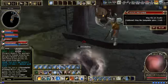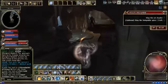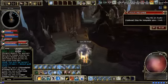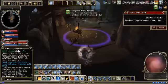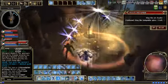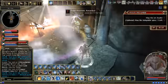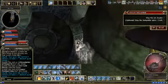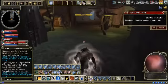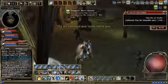Now we're in the hallway that's going to the last room with the boss. Sometimes I use Dancing Sphere — it keeps them all held so that I can just firewall when I need to and throw Freezing Spheres.